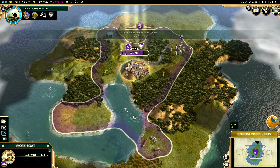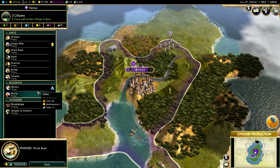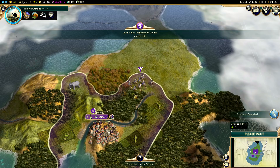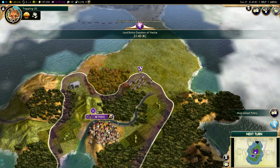It's a little bit sad that ivory is a luxury resource in this game. It's kind of an unpopular thing to harvest ivory. Though I don't think this is the game condoning ivory poaching, it is just a little bit weird that they've chosen to put ivory as a luxury resource in this game.